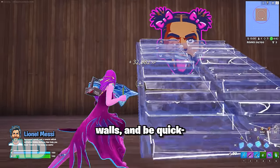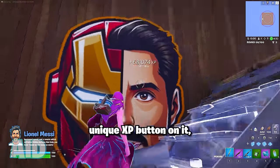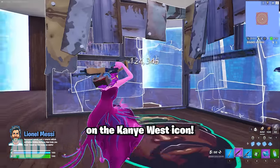After that, head to each of the four walls and be quick. The storm will slowly close in, but each different wall has its own unique XP button on it — like Drake, Taylor Swift, Iron Man, and Tom Holland. After that, the last button is in the middle of the floor on the Kanye West icon.